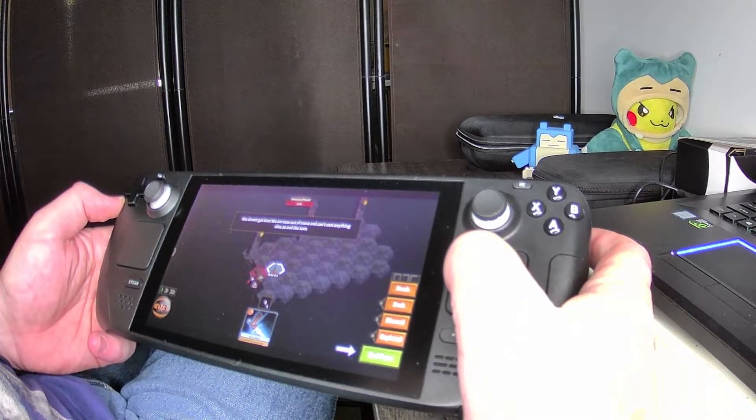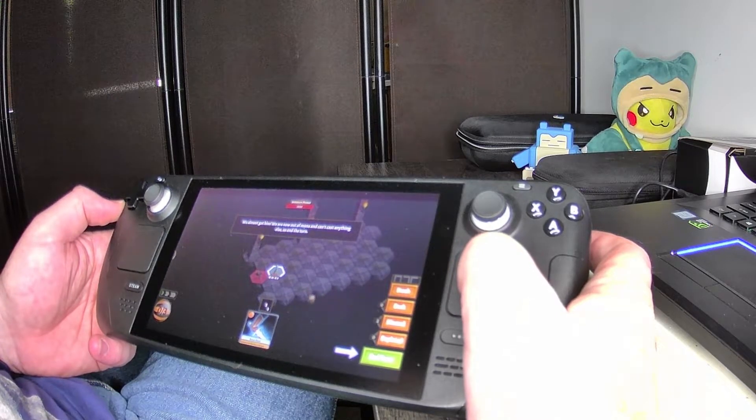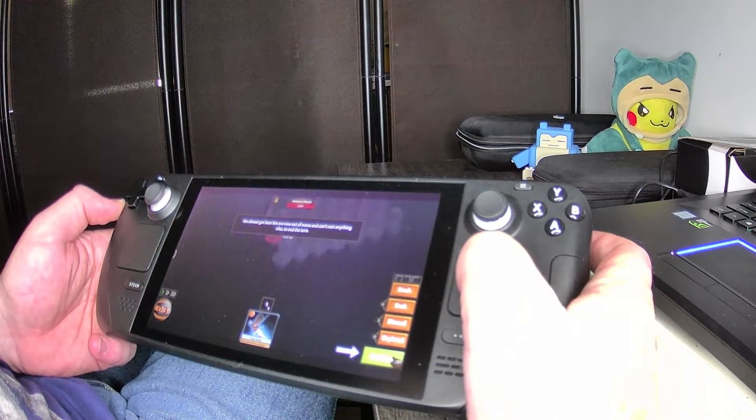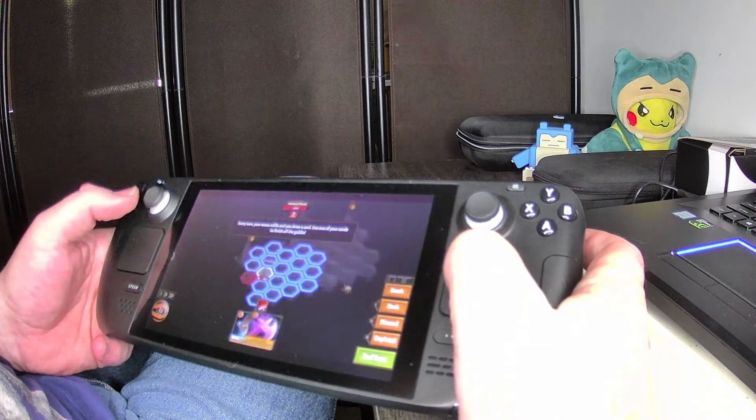I don't know if it has any buffs — I don't see any buffs. So we're just going to use soul slice. Maybe that's not the best one, but we're going to do it. We almost got him. We are now out of mana and can't cast anything else, so end the turn. He smacked me and I'm bleeding.